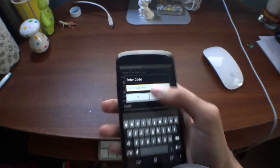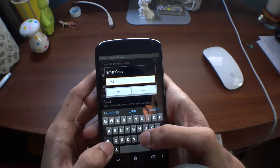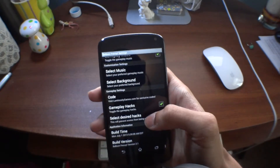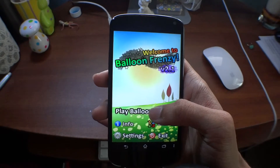So we'll enter the code, which is "launch", and that should be it, and we'll start a game. Let's play.